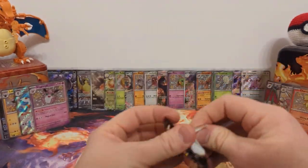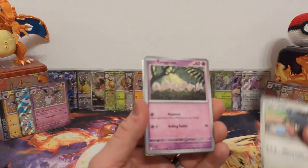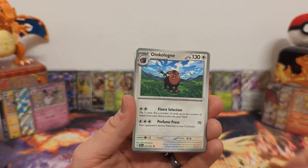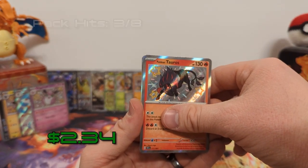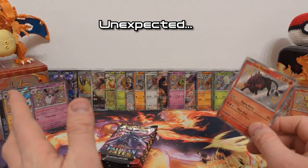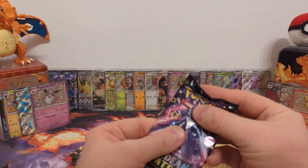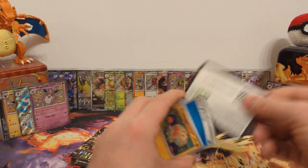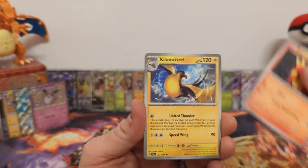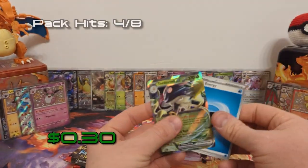Pack four: Gengar, Charmeleon — I think we got a fire shiny — Oinkoleon, Paldean Tauros fire type shiny — all right! Oinkoleon reverse and Mimikyu regular holo. That's four packs, four hits — assuming we don't strike out completely in the remaining packs, this is probably going to be the best of the three boxes. Pack five: Clobbopus, Barboach, Mankey, Magmar, Kilowattrel, Nest Ball, Lanturn, Charmander reverse, Gastly reverse, and Toadscool EX. Hit number five — and suddenly I can pull the regular EXs!